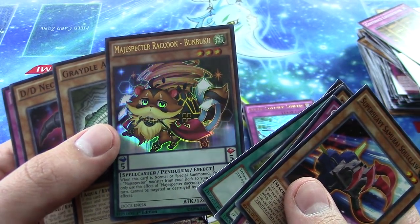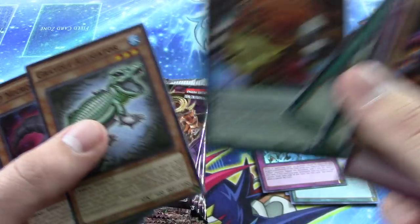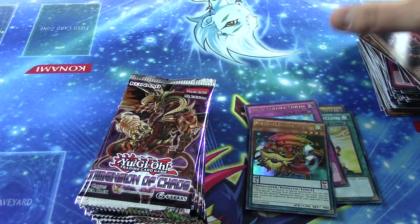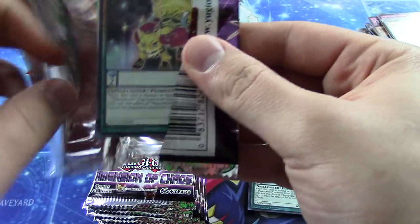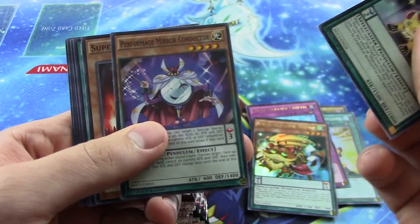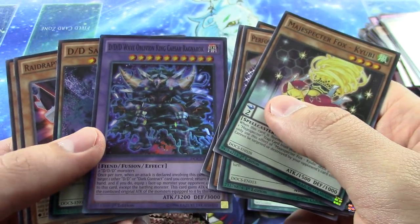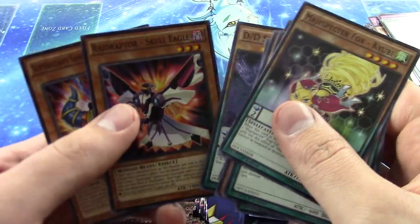Oh sweet — exactly what I need for my deck! I'm playing Metaspectors, just so you guys know. I need three of these — three Raccoons. That's basically like the Stratos of the deck: you can summon it and add one Metaspecter monster from your deck to your hand, so really really really good. And a Fox right here — also a really good card, you can add one trap card from your deck to your hand. They're all pendulum monsters. Another super rare — DDD Fusion. I didn't know they had a fusion, that's really cool!